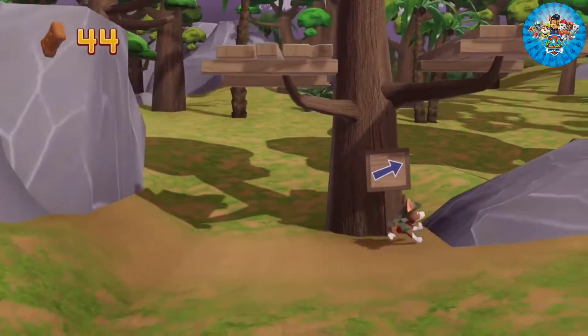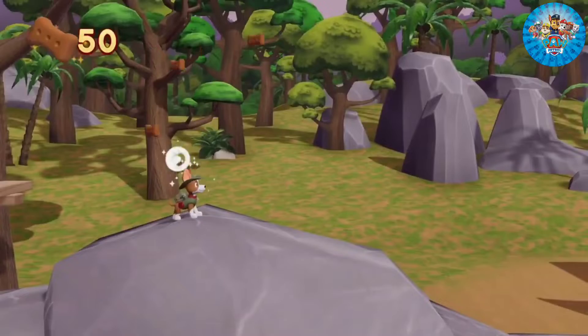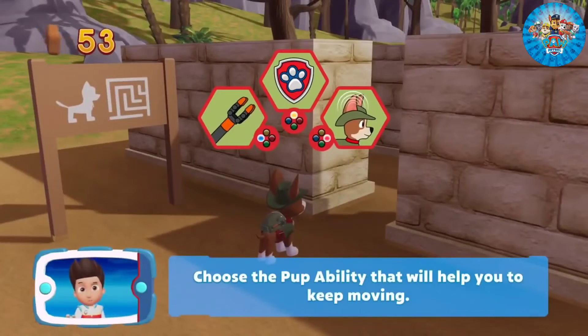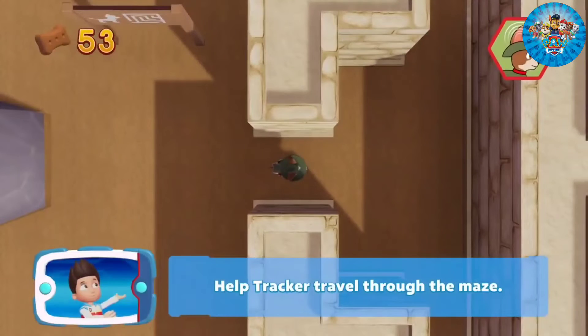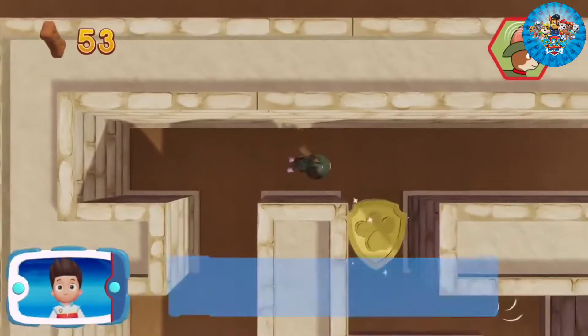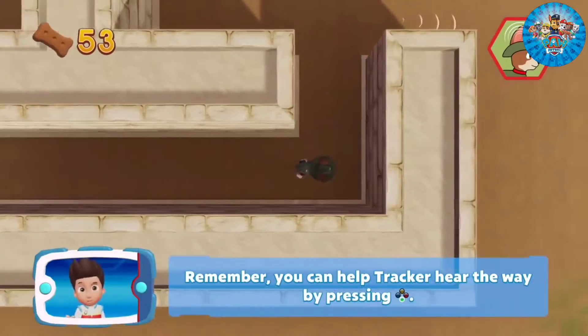We're almost there. Choose the pup ability that will help you to keep moving. Help Tracker travel through the maze. Remember, you can help Tracker hear the way by pressing the A button. There's a golden paw print close by. You found the golden paw print — see if you can find them all. Remember, you can help Tracker hear the way by pressing the A button. Awesome!